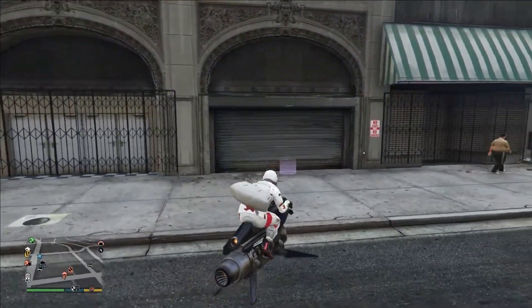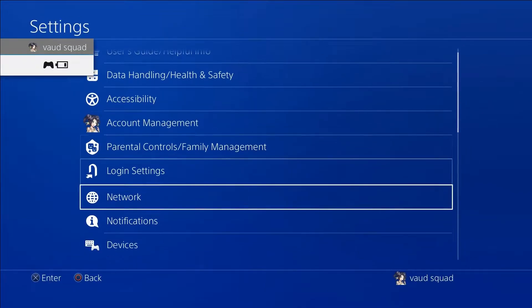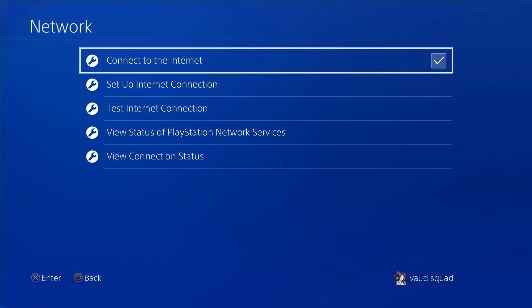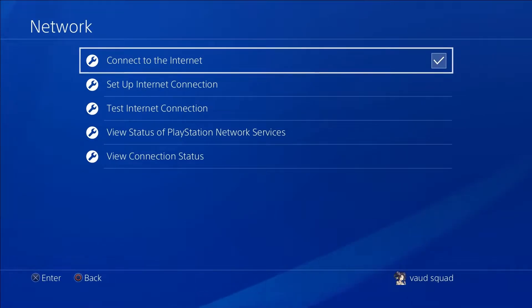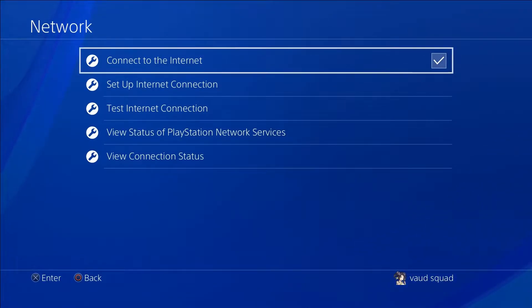You're going to come over here to your nightclub. You're going to tap your PS button, go to your settings, go to your network. You see this little network box that's checked — you're going to hover over that. Double tap your PS button. It brings you back to the game. Double tap your PS button again — you're already hovered over. Connect to the internet. Double tap your PS button.